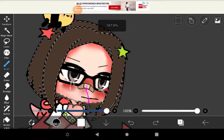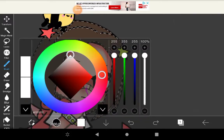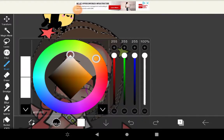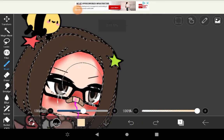Today we're finding out what different hair colors look like on me. The first one is going to be blonde. I want to dye my hair blonde, or at least blonde in the front. So we'll start with blonde in the front.